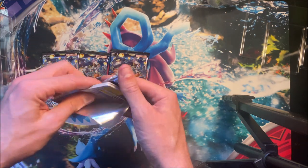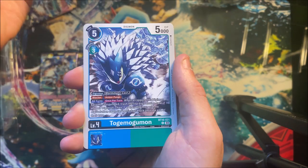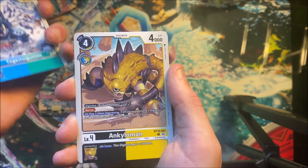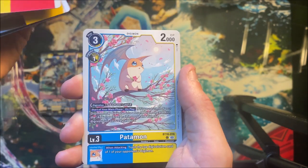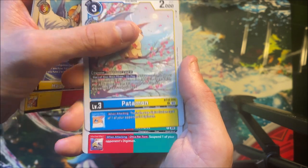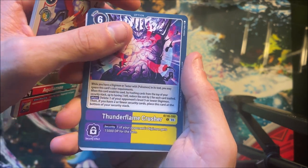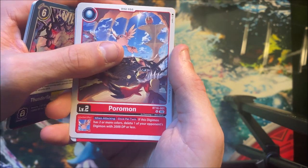Here we go — start things off strong with Armadillomon. Togumon — what is it — Togemogumon, oh man, it's a tongue twister and a half. Anclemon, not bad. Harpymon, it's sick. Padamon — yeah, love Padamon cards, that's my jam. Aquilamon, Aquilamon Thunder Flame Crusher, yeah okay. Poromon — it's an egg.